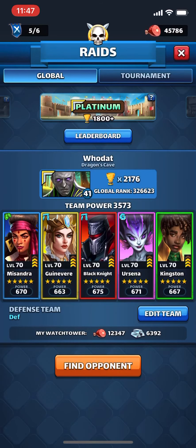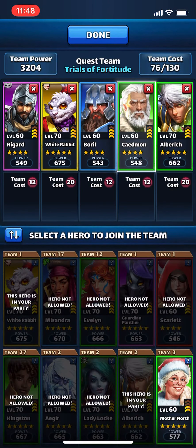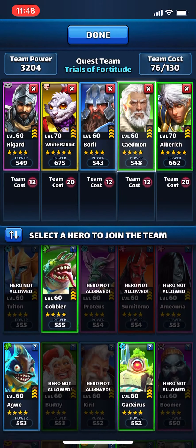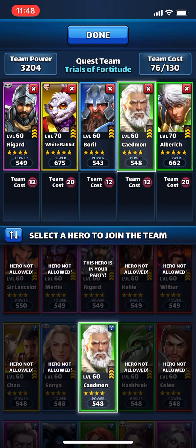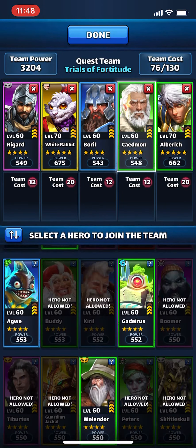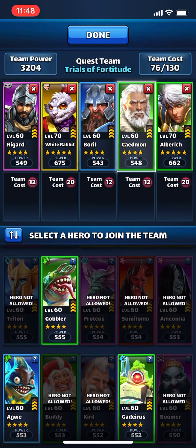What's up everybody, I'm gonna do a video on the Quest class quest. I got the first two knocked out and under this last stage I got a pretty good team I can run. I'm pretty confident in beating it. Sometimes I go in and I'm like I don't know if I'm gonna beat this, but I think I'm gonna beat them without having to use a bunch of material on this one. I was thinking about putting Melondor in there but I want to have at least one purple in case at the end there's a yellow, so I think I'm gonna go with this team.